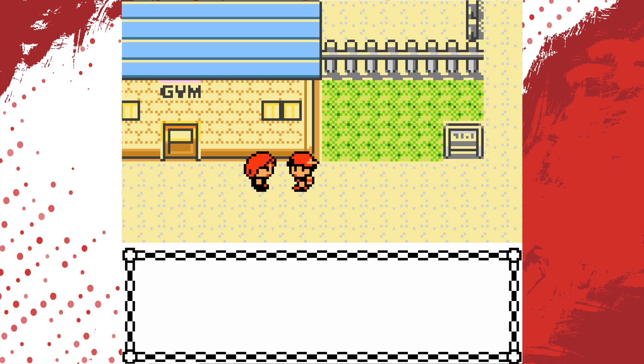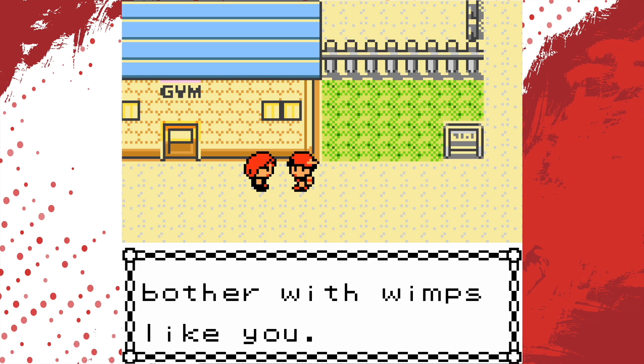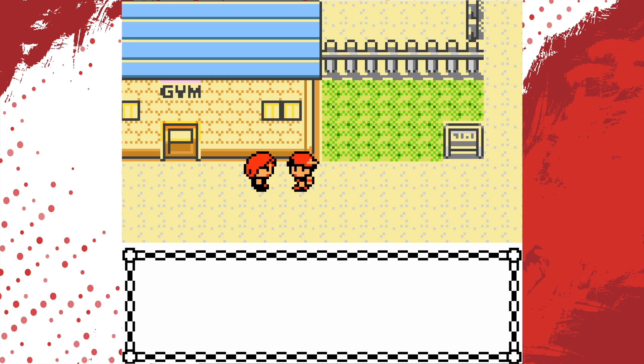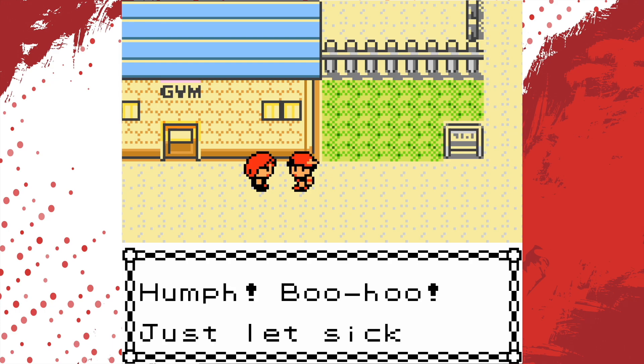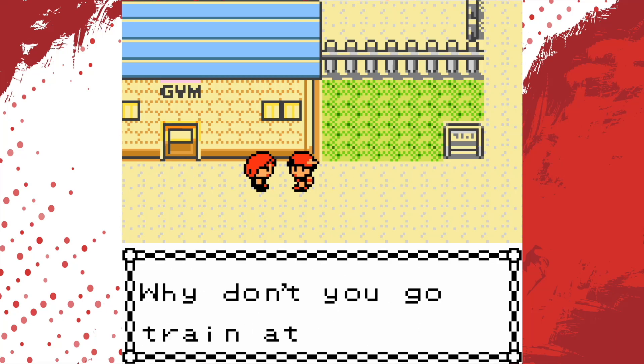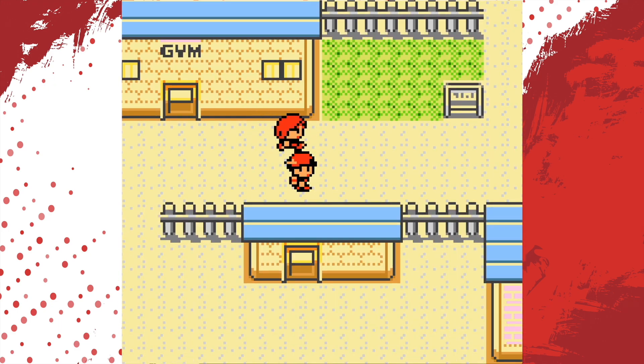And there's Asshat again. 'You again? There's no need to go into the gym for a wimp like you. Speaking of weaklings, the city's gym leader isn't here — supposedly taking care of a sick Pokemon at the lighthouse. Just let sick Pokemon go. A Pokemon that can't battle is worthless. Why don't you go train at the lighthouse? Who knows, it may even make you a bit less weak.' At least he didn't kick me in the nuts that time.